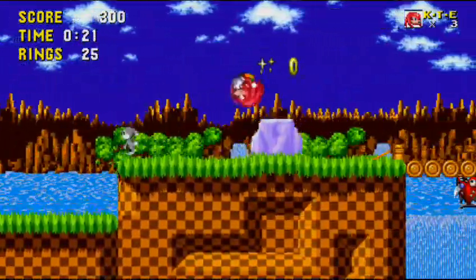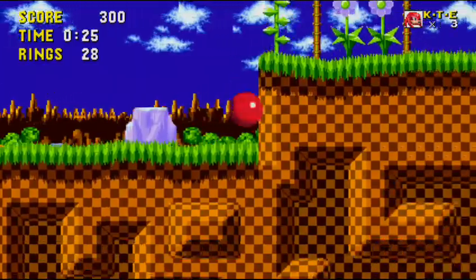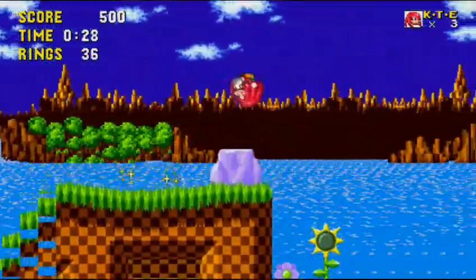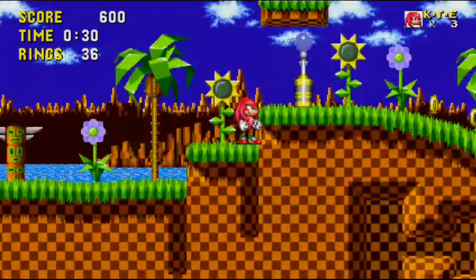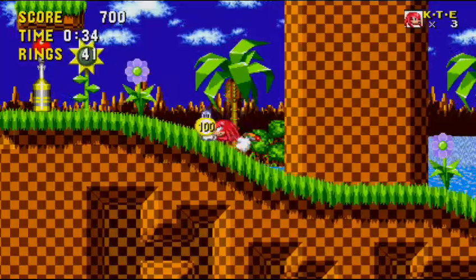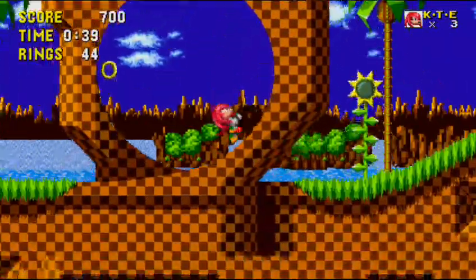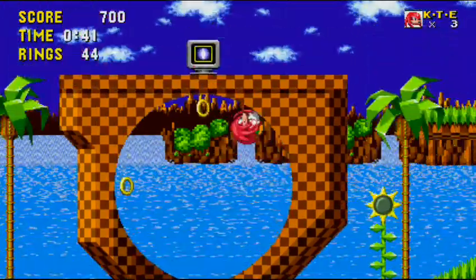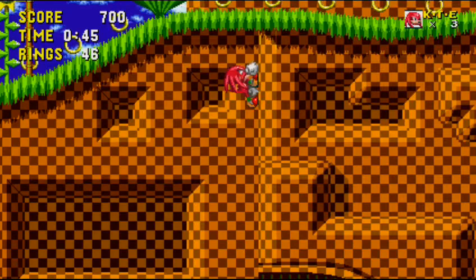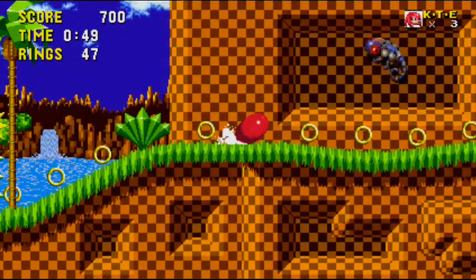So there is Knuckles — he can glide, as he does in the previous Sonic games. Also there's a cool thing that he has: he can climb through walls when gliding onto them, and that's pretty good for platforming because we're gonna need it.